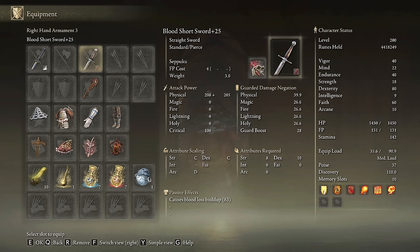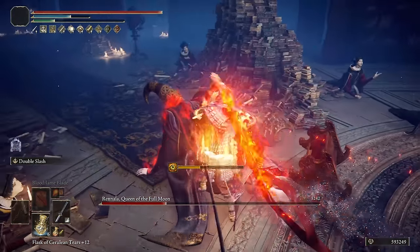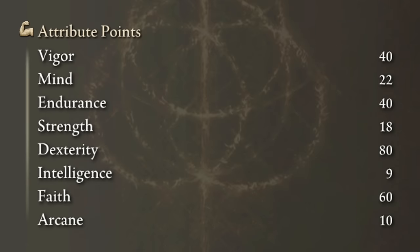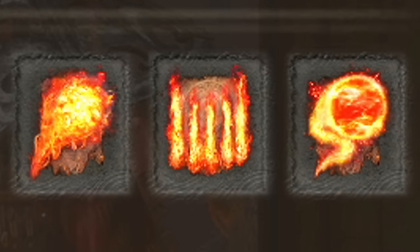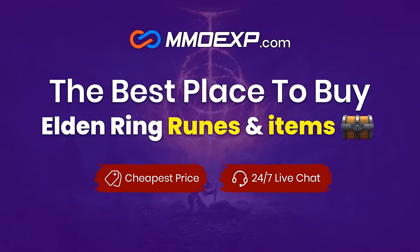If you want, you can equip any weapon with Seppuku and use it before any fight to have the benefits of the Lord of Blood's Exultation as soon as the fight starts, but this step is completely optional since you will get that buff as soon as you apply bleed on your target. The stats we need are high Vigor and Endurance, and we need to level up Dexterity to 80 and Faith to 60. Howl of Shabriri and Bloodflame Blade will be our main buffs, and with this build we can use all the Fire Giant incantations.